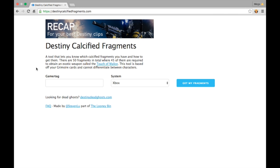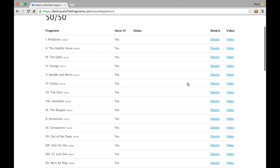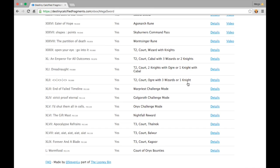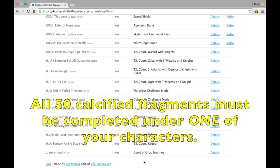So you're probably wondering how can I check which calcified fragments do I have? Now if you go to this website, Destiny's Calcified Fragments, and enter your gamertag, it will show you which ones you do have and which ones you don't. Now the bad thing is, it shows you all the calcified fragments throughout all your characters and not just a single one.